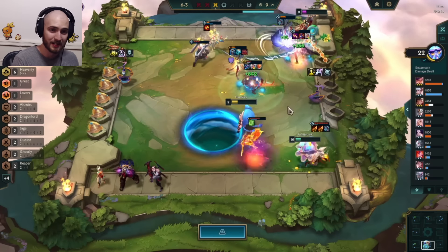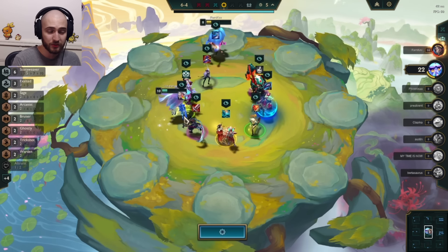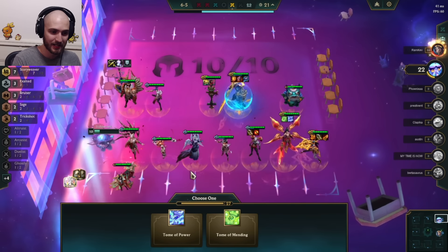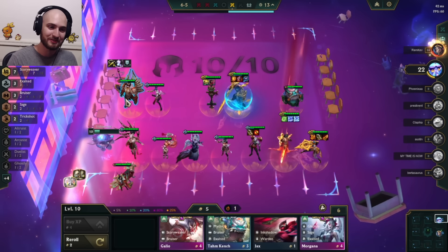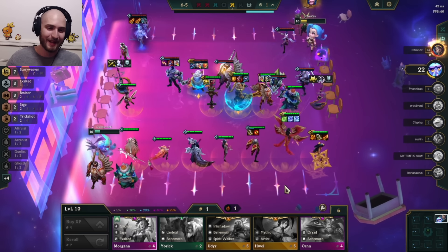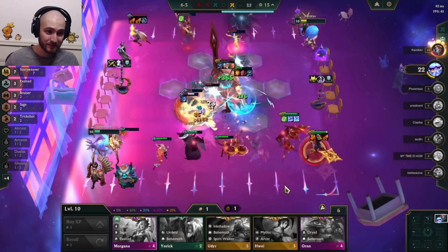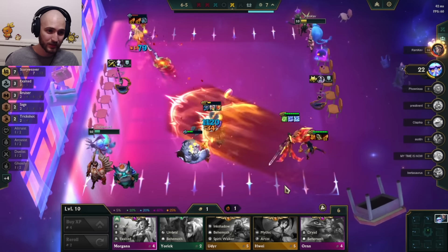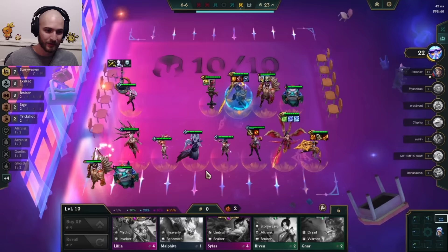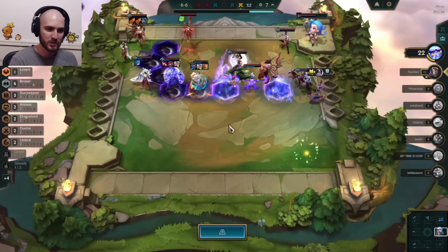We end up fighting Ramkev's clone and Kale does a lot of work, Sivir does a lot of work too. Ramkev actually kills off Phoenix, which is really nice. I go for Redemption here — it should be so good because I can put it on Garen. I consider Tome of Mending thinking Garen could die and come back, but the blue Kale does so much damage I opt against it. This is my final board: level 10 Exalted, hoping Kale has enough damage and Garen does his best to kill everyone.